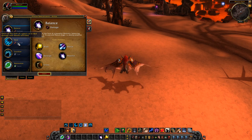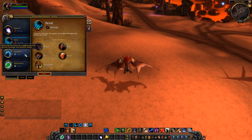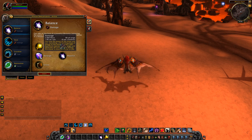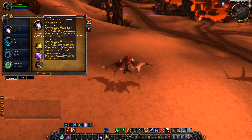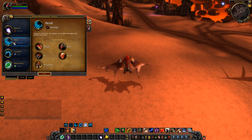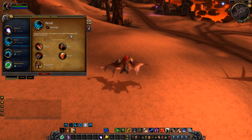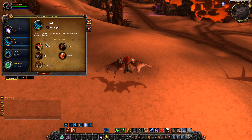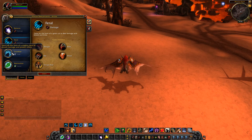Moving to specialisation - I'm going to choose Feral. For Balance you get Wrath, Starfire, Star Surge, Moonfire, and Eclipse - pretty par for the course. For Feral you get Mangle and Rake which you already have, but they add Rip, Shred, and Savage Roar - exactly the same as on live. That's your bread and butter of Feral DPS.